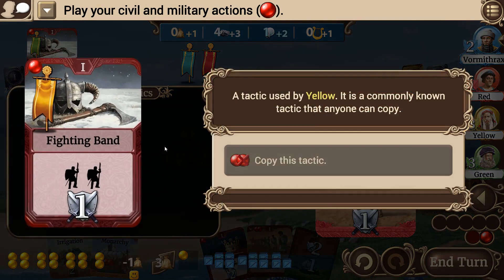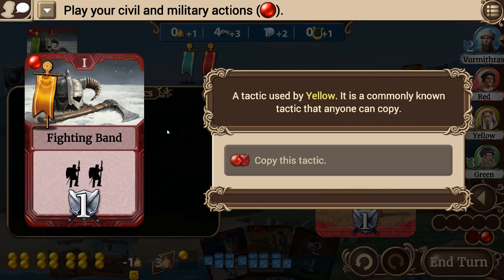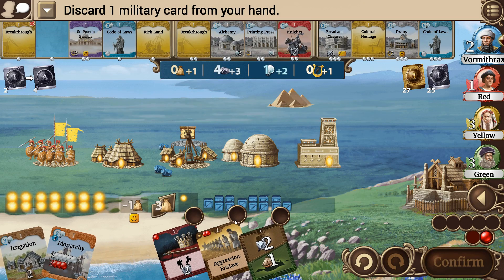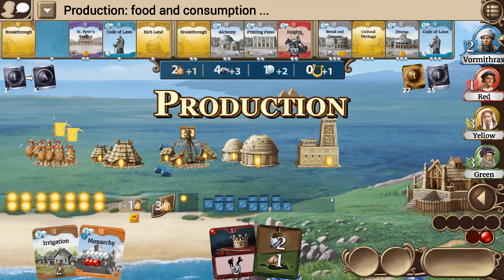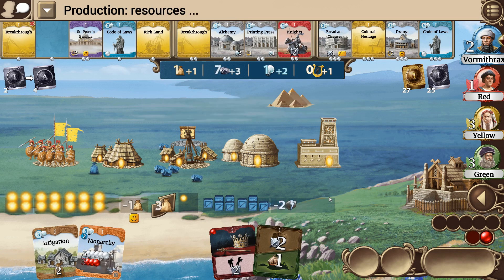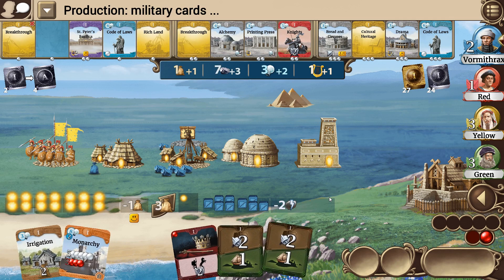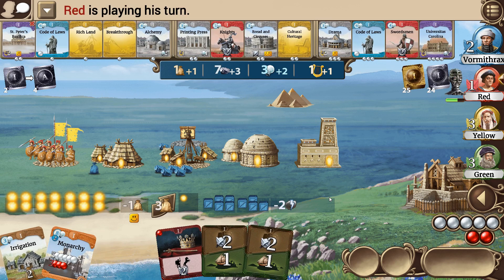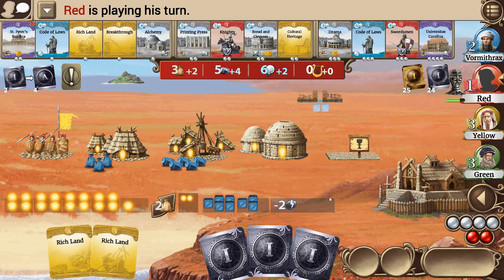I'll use our last point to copy that tactic — oh, I need two to copy it. I'm going to have to wait one more round. I think we'll be okay though. I think we've got the next couple of rounds fairly well plotted out: drop Irrigation, do an upgrade or so, then do a rebellion for Monarchy the round after.